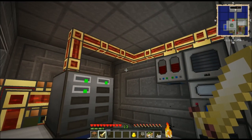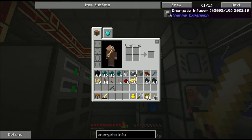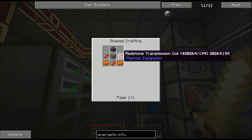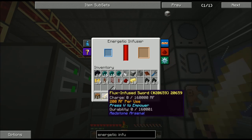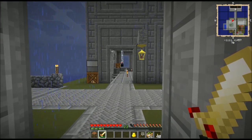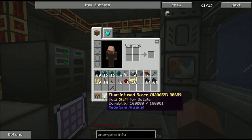Without power it does nothing — it takes 200 redstone flux per use, which is what the energetic infuser is for. To craft the energetic infuser, you use the leadstone energy cell frame, machine frame, redstone reception coil, some copper, and redstone transmission coils. Transmission coils are made the same way as the reception coil and conductance coil, but use silver instead of gold or electrum. I'll toss that in there so it can start charging up. It goes pretty quick — only holds 16,000 redstone flux and uses 200 per swing, so I'd only get 80 swings before it's completely dry. That's just not a lot of fighting.